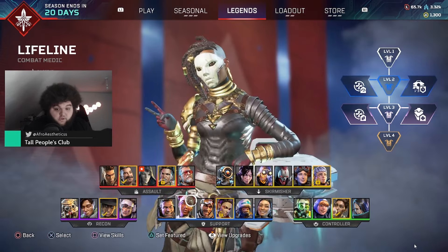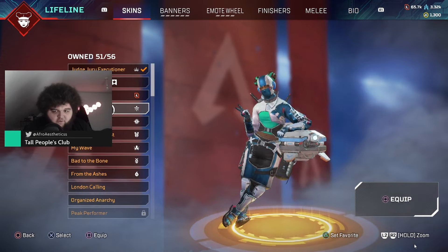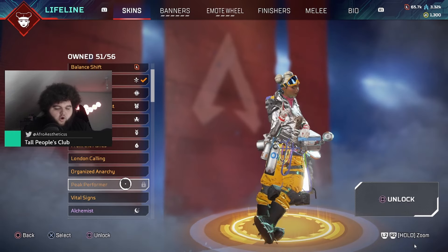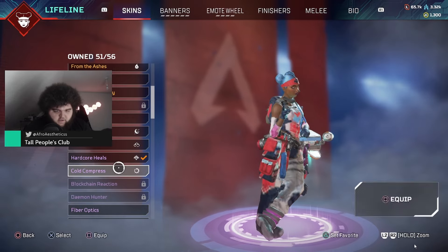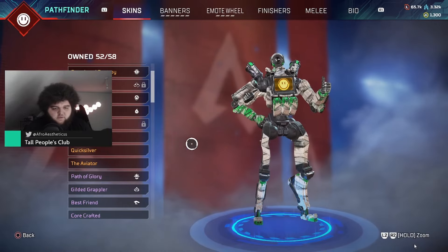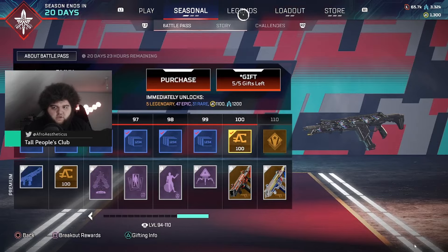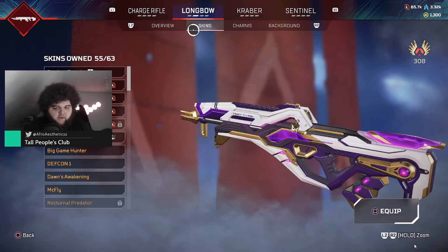If I go to Lifeline for example — okay, I do have all these skins. Look, it does let me equip Code Blue, and I have purchased all of these other skins, so I can click square and equip every one of these. So it's not legend skins — it's just weapon skins. I have no idea how this happened.